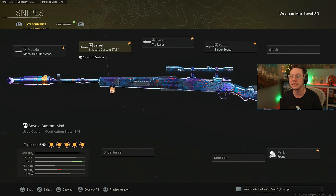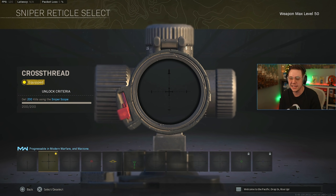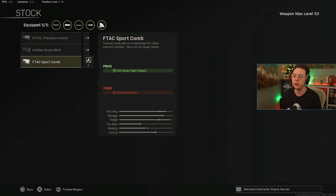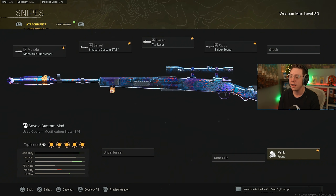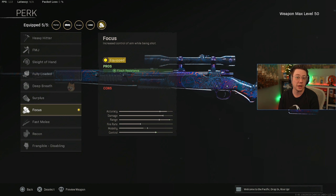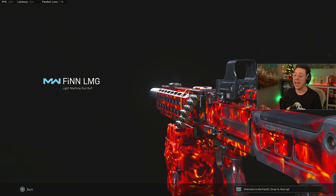We're going for the Monolithic Suppressor and the 27.6 inch barrel for the best range and velocity, keeping us off the radar. I still go for the Tac Laser for better aiming stability and ADS. I like the Sniper Scope with the Cross Thread reticle — very clean and easy to stay on target. Normally I'd run the Sport Comb Stock, but because of the flinch nerf from the Pacific update, Focus is now pretty much a must-have for flinch resistance.